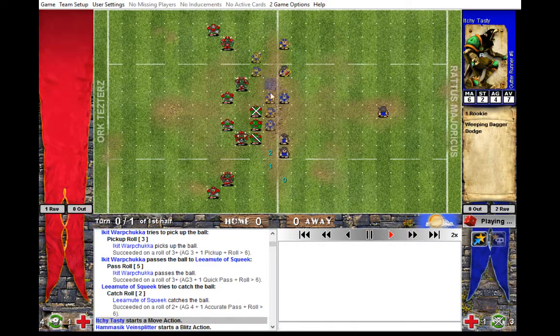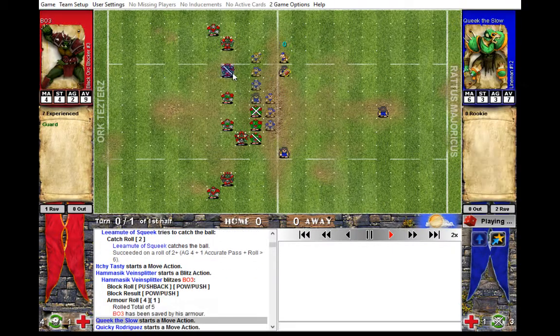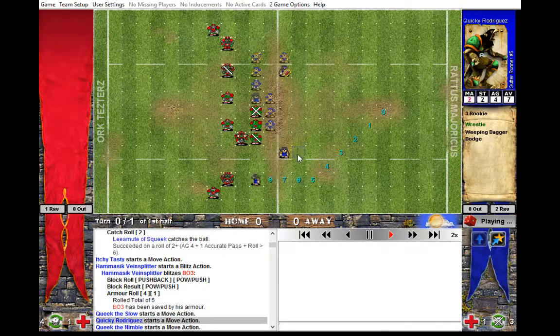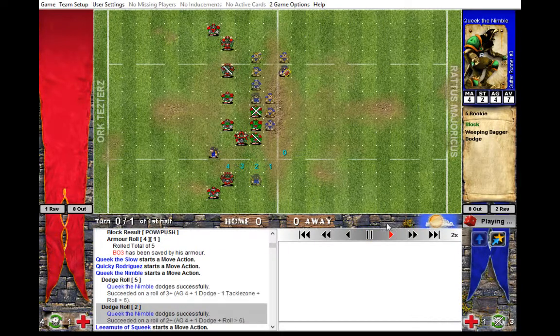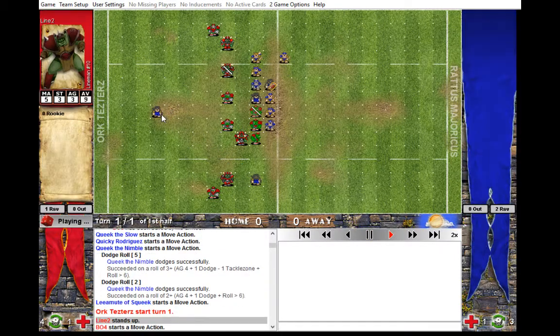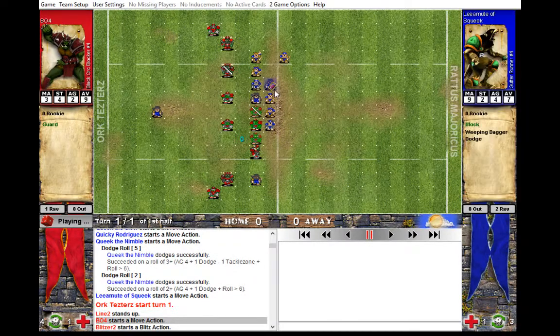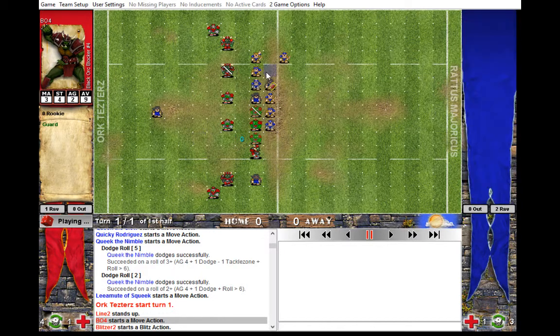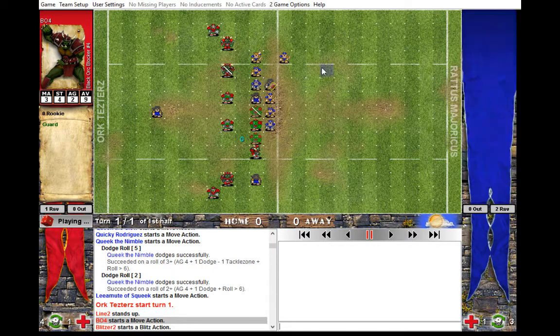Luckily it all went right. Then you place the black orc, which is fine. What I don't really see is: first, why this gutter runner would dodge twice to get somewhere here — what's he going to do there? Also, this move you're going to do afterwards anyway — why not do it before he dodges? Just in case: if you're going to do it anyway afterwards, why not do it before?